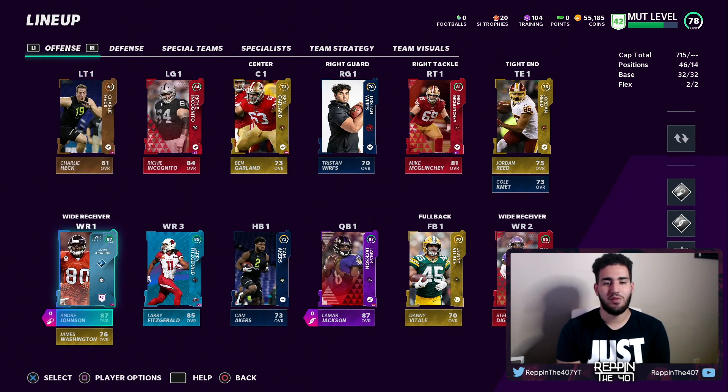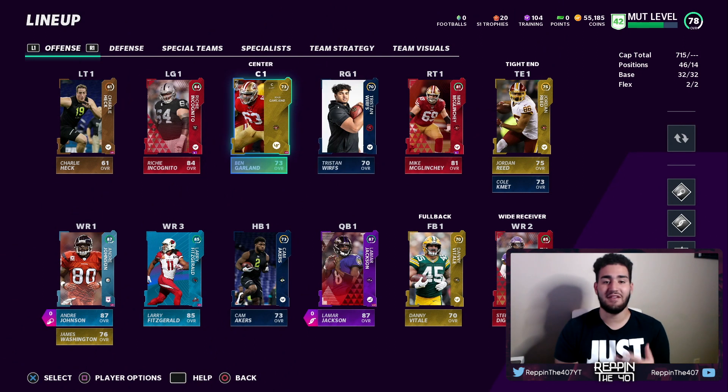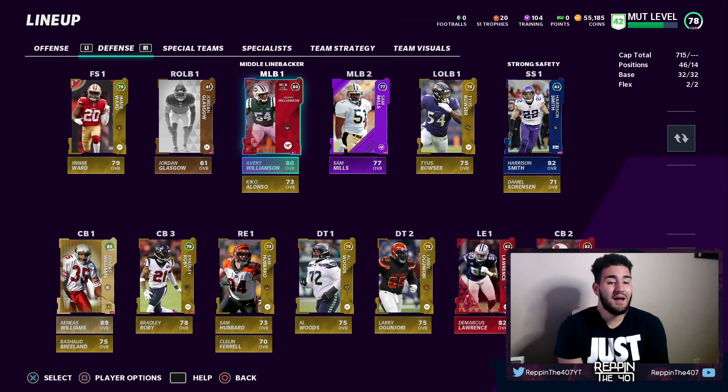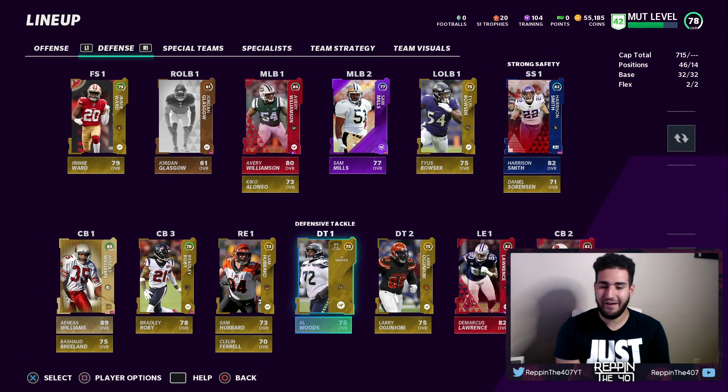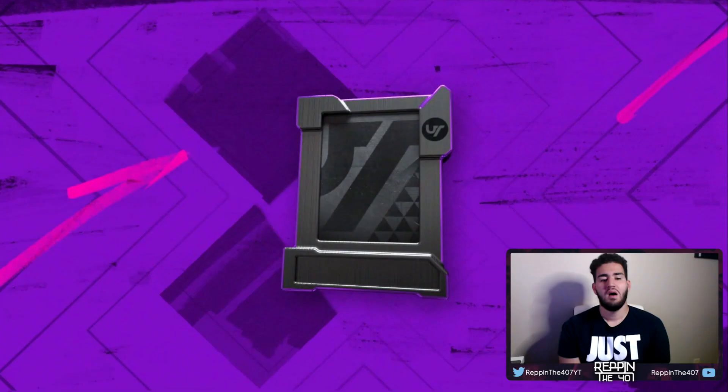This is the team right here — last week we lost Trent Williams, which sucked, that episode got me mad. We need some upgrades, but all I have is three get-a-gold player packs, which isn't that great, but hoping we can pull something fire. Let's get into the get-a-gold player packs.